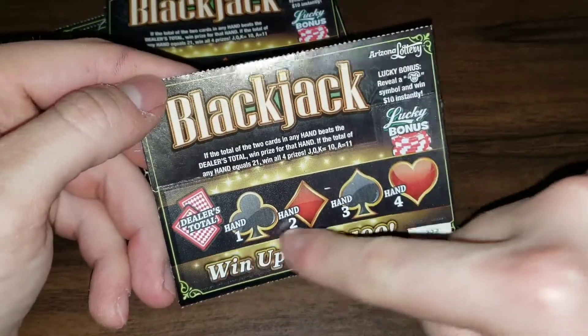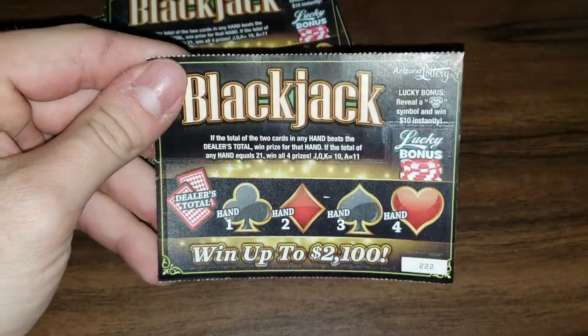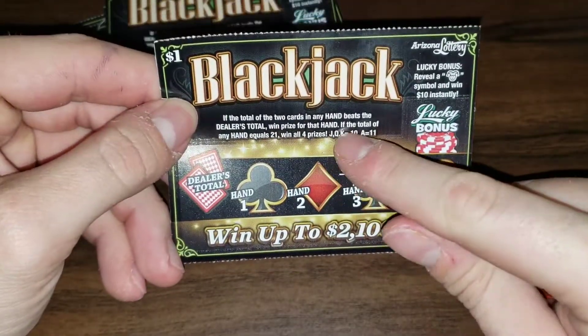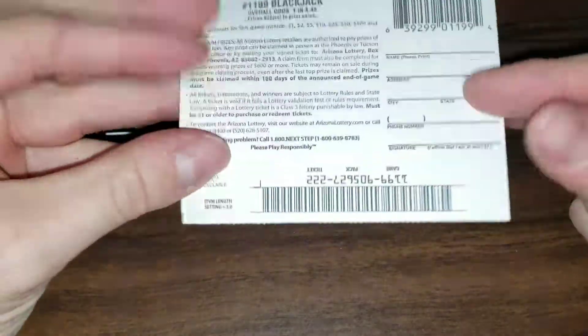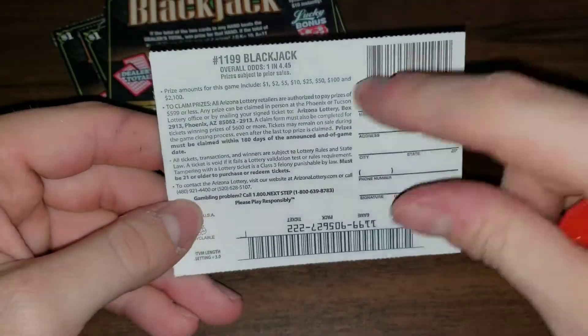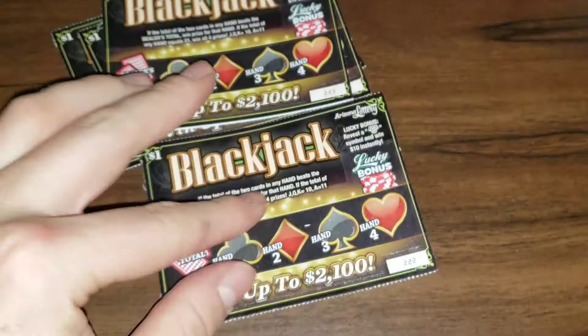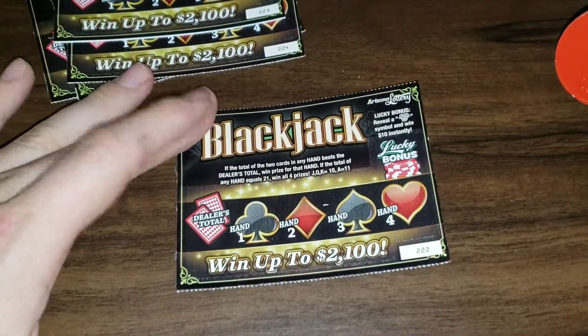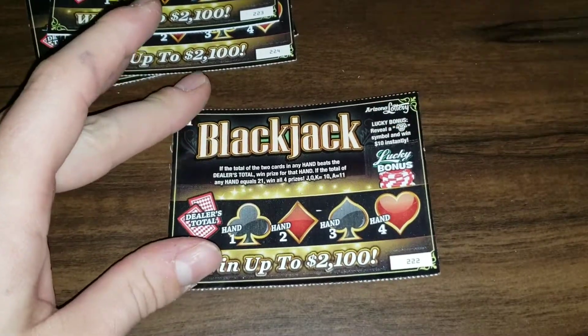You've got your numbers, the dealer's total, and you've got to beat the total. High cards are equal to ten, ace is 11. If you get blackjack, you win all. The odds are one in 4.45, so let's just get right to it and see what we win.